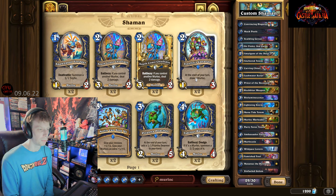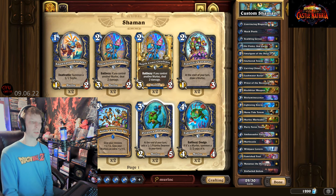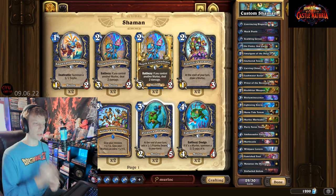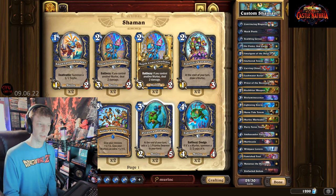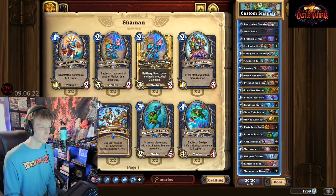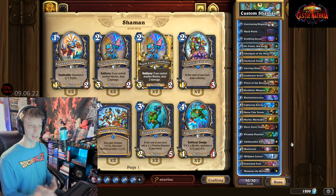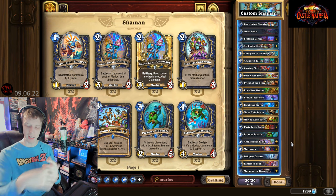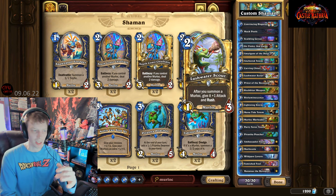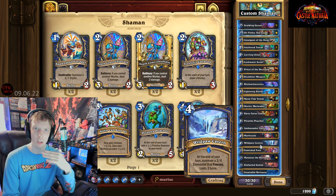Some people just make spell decks, so the Amalgam doesn't matter as much for those. I like to go with Piranha Poacher because it gets you that other mechanic of possibly getting piranhas in your hand - nice low-cost one-mana minions that you can buff too. Now that we're maxed out on cards in the deck, I like to skim over everything and see what I can maybe swap out and clean up.